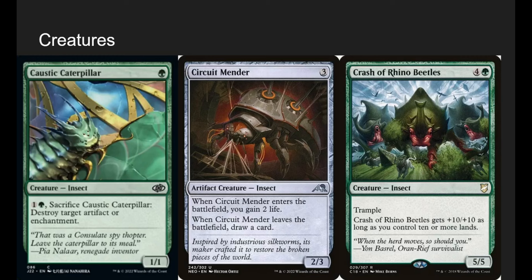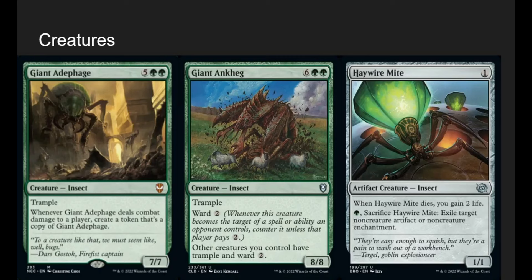Circuit Mender: when it enters we gain 2 life, when it leaves we draw a card. It's a good blocker and reanimation target — gain 2 life or draw when it dies. Crash of Rhino Beetles is a 5-mana 5-5 with trample, and if we have 10 or more lands it becomes a 15-15 with trample. Not the best, but kind of funny. There are not many great insects, so this is what we're working with — I did the best I could.